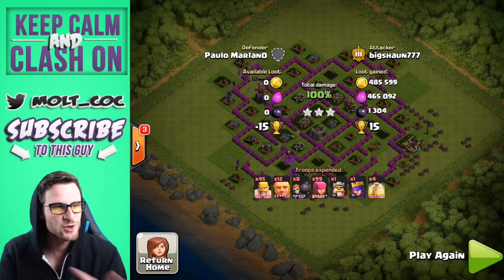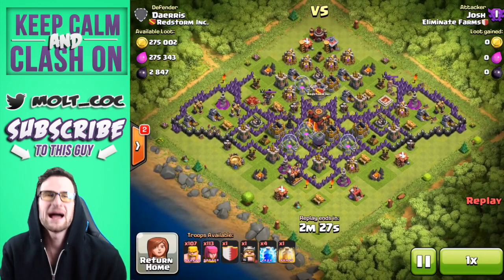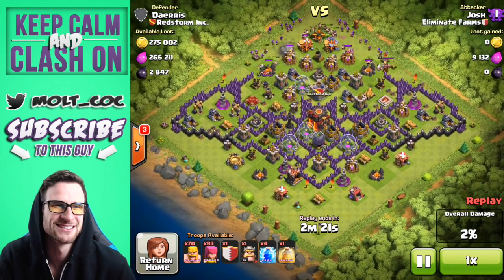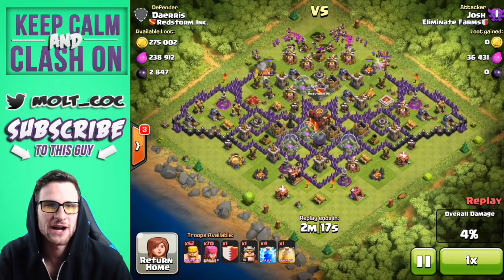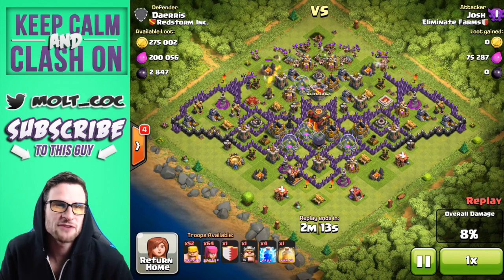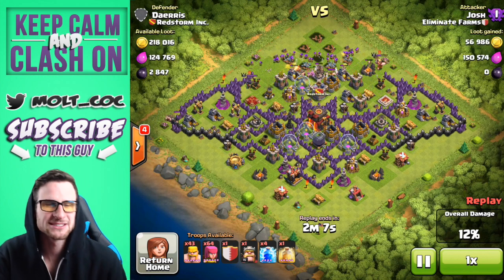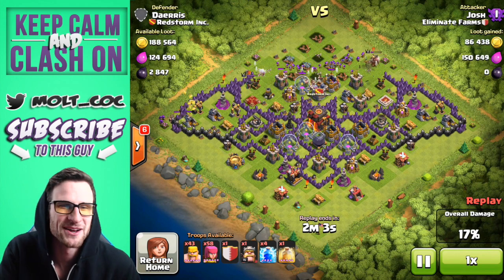Let's move on to the next raid now by Josh — the Batman raid. Some of you have probably seen this base before, which is one reason I wanted to show it, because it's hilarious but there's good loot too — over 500,000 total. It's a full barch raid and he's attacking from the top, kind of like a northern teaser since that whole area is open up there.